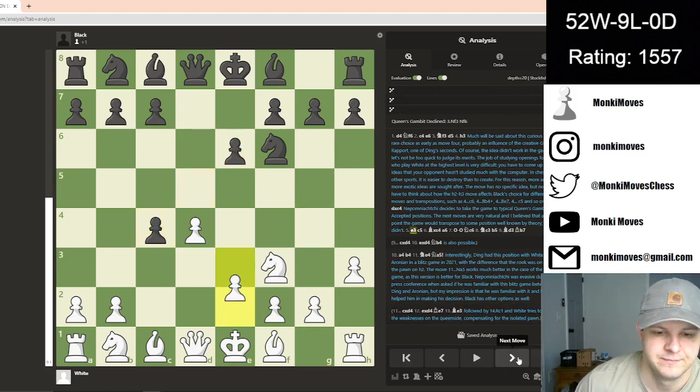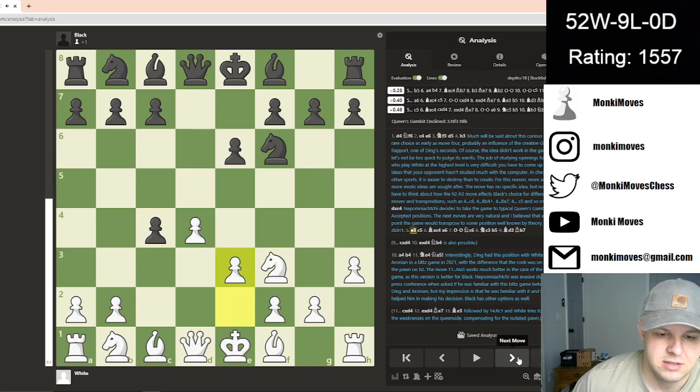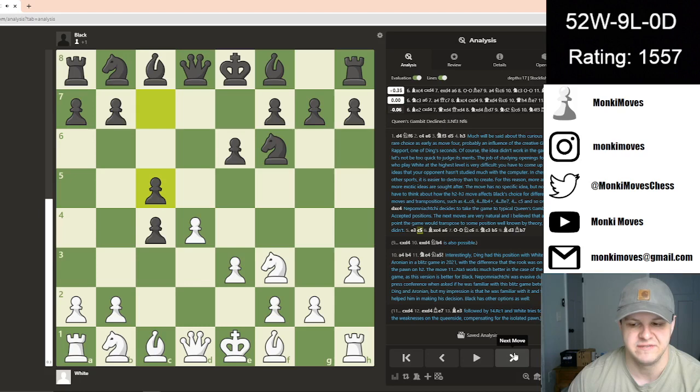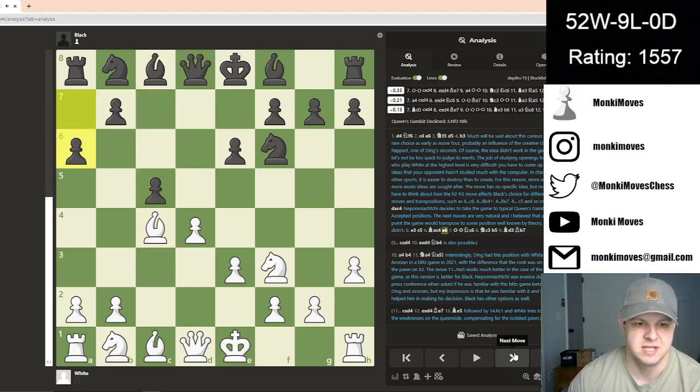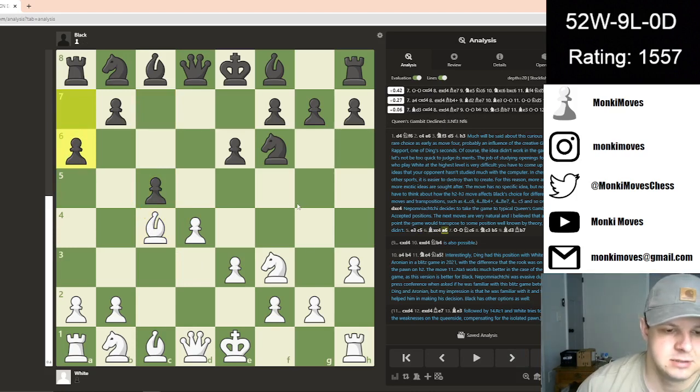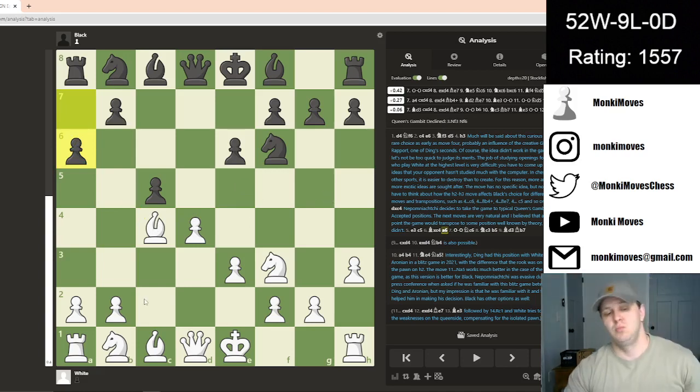e3, of course — the bishop is looking to take on c4 and find a good home for itself. We're going to see c5. Bishop's going to take. He's going to go a6. That looks a little weird to me as well, though they didn't flag it as strange. Maybe this is more normal. But that also looks a little odd to me because I don't think the bishop will want to find a home on b5.